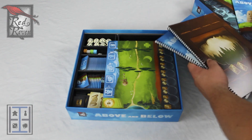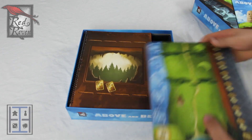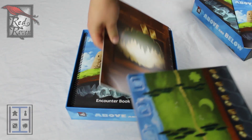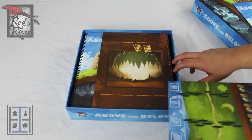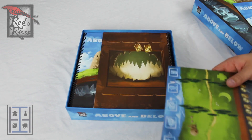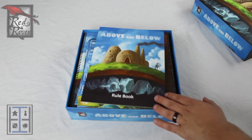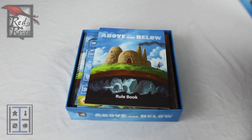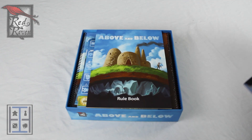Because as you can see, none of these rulebooks or storybooks or anything really cover the top securely. If you turn it around, they could slide down and now all of these resources are spilling out. So this insert is great for dividing your game — it's going to help you set up and tear down a lot faster. But if you are someone who stores the game vertically, I really don't think this insert is for you. Which is why you should store your games horizontally like a sane person.